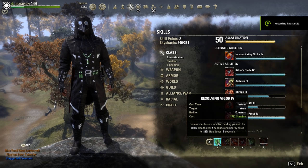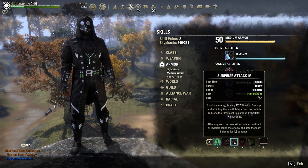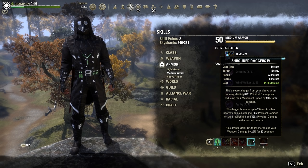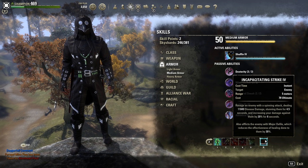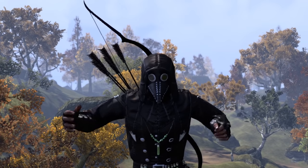On my Dual Wield Bar, I have Resolving Vigor, which is literally my only self-heal; Ambush, my gap closer; Surprise Attack, my main source of spam attack; Killer's Blade, my execute; and Shrouded Daggers, my way to regain major brutality and slow down my enemies, as well as affecting multiple enemies at once. And then to top it all off, we have the classic Incapacitating Strike, causing a beautiful amount of disease damage, stunning them, increasing the damage done against them, and affecting their healing — which is literally every ganker's dream move.